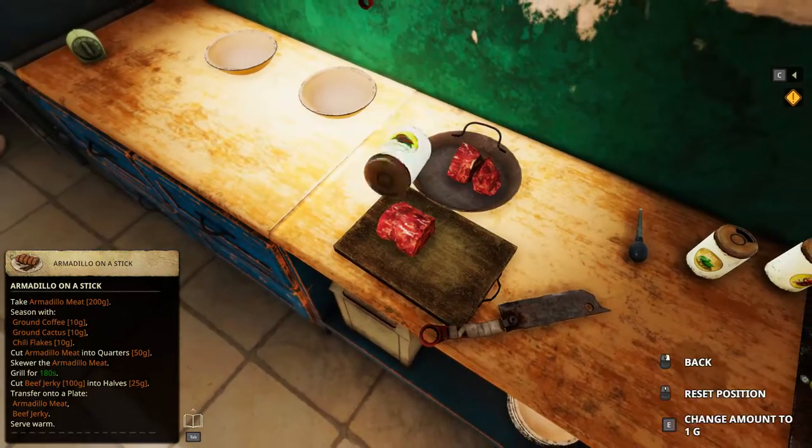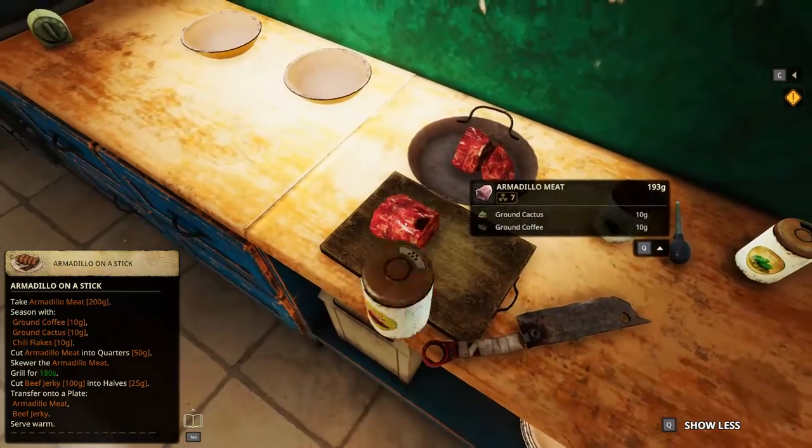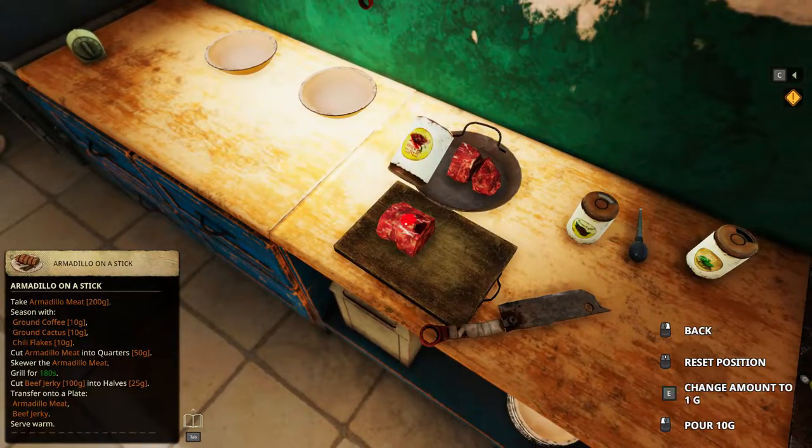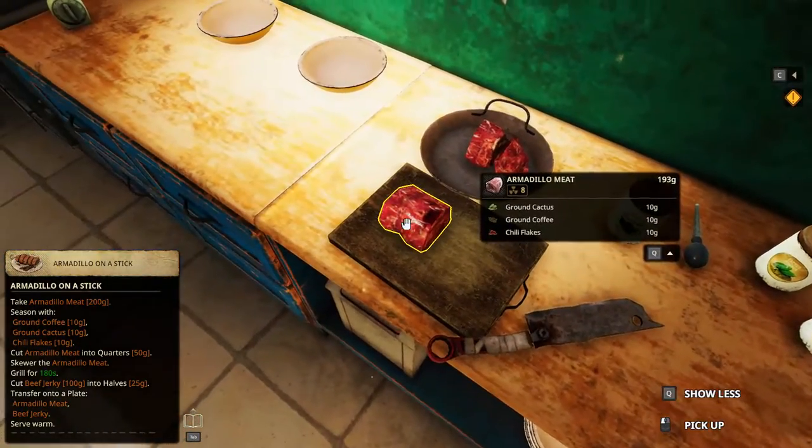Ground coffee, 10. Chili flakes, 10. Double check — all 10.